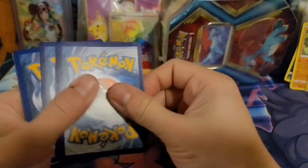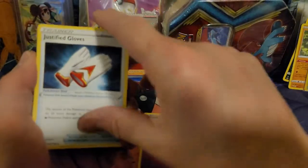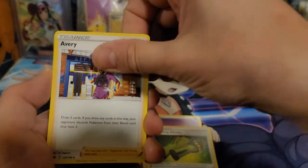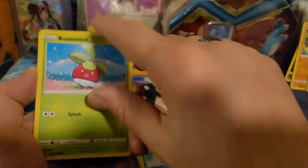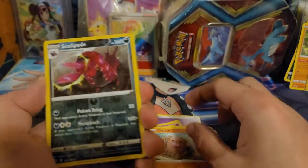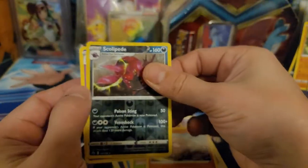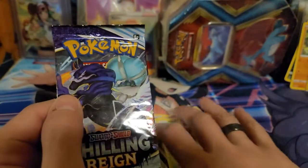One, two, three, four. We got Psychic, Justified, Weezing, Avery, Inteleon, Sobble, Bunnelby, Furfrou, Diglett, Sizzlipede, Scolipede, Scolipede reverse, and a Malamar non-holo. And then there was one.